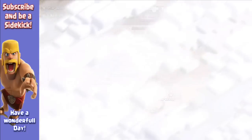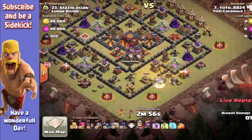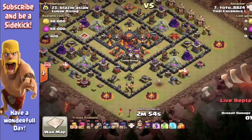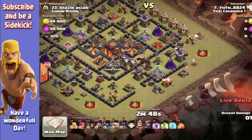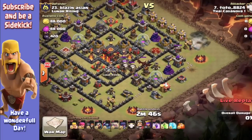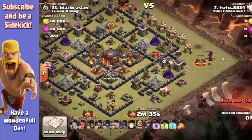There's another raid. This is a live raid coming from Toto8824 on Blazing Asian — number seven attacking number 23. People are using up their second attacks. He's drawing out the troops with barbarians. I'm not too worried that he seemed to know where the big bombs are because it's obviously been attacked before — I think there was one star before from what I can see.